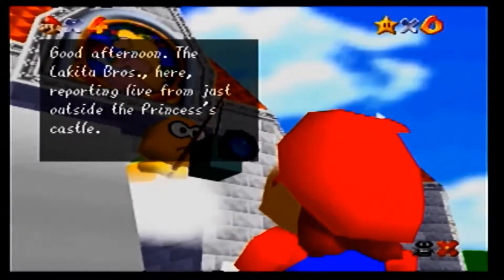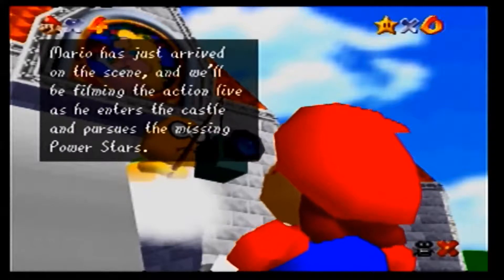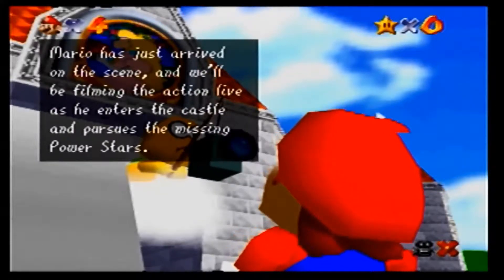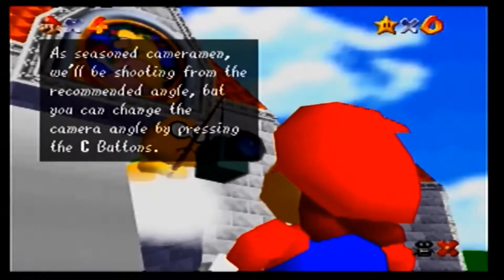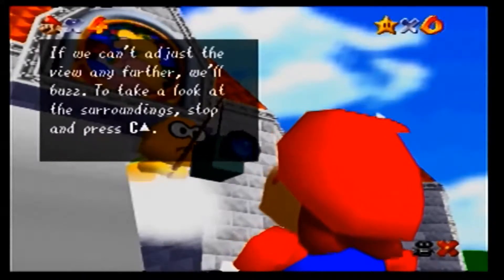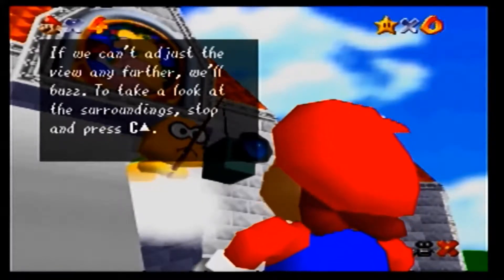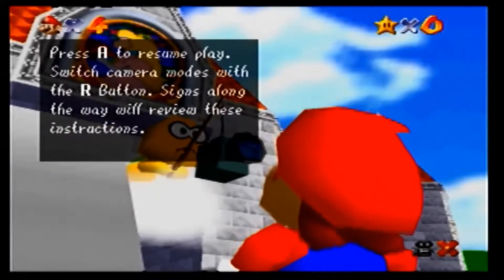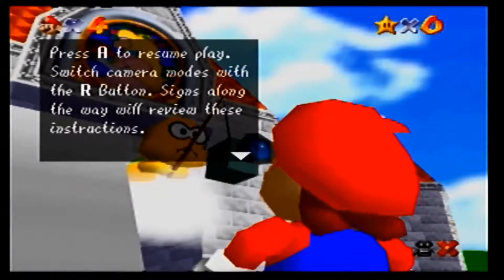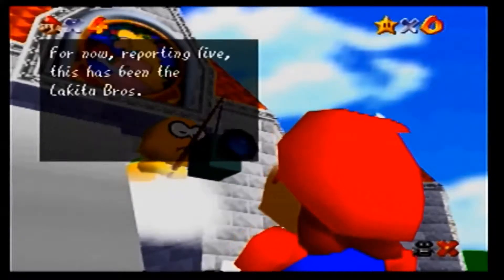The Lakitu brothers here reporting live from just outside the princess's castle. Mario has just arrived on the scene, and he'll be filming the action live as he enters the castle and pursues the missing power stars. A seasoned cameraman will be shooting from the recommended angle, but can change the camera angle by pressing the C buttons. Switch camera modes with the R button. Signs along the way will review these instructions. Reporting live, this has been the Lakitu brothers.